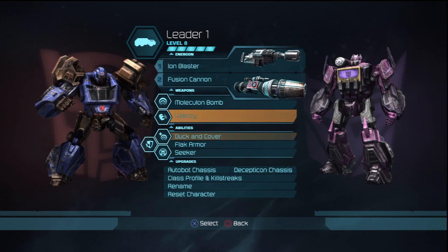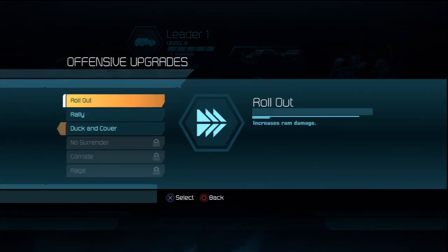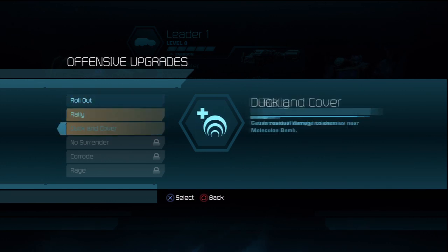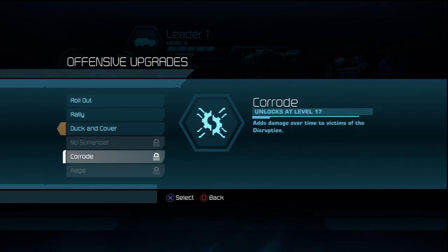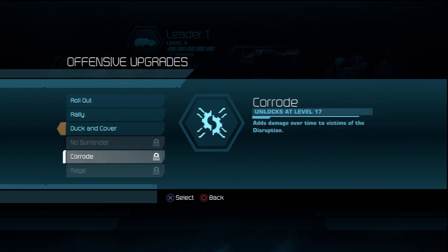Billet upgrades: Rollout increases ram damage. Rally increases Warcry damage. Duck and Cover causes residual damage to enemies near the Moleculon Bomb. Warcry effects last longer. Adds damage over time to victims of Disruption. Damage and armor buff for Warcry increased — pretty cool. Rage adds damage over time.